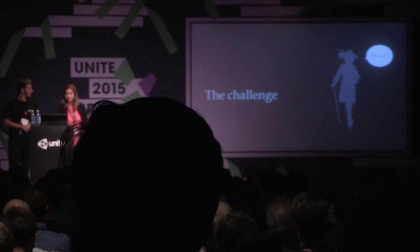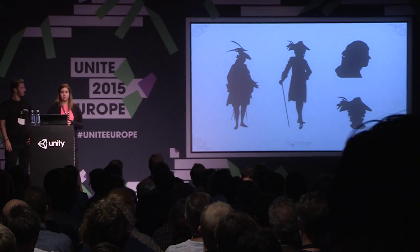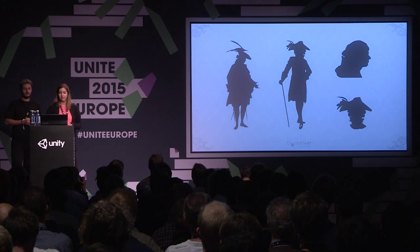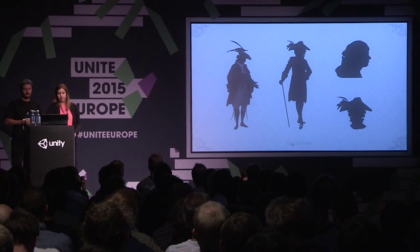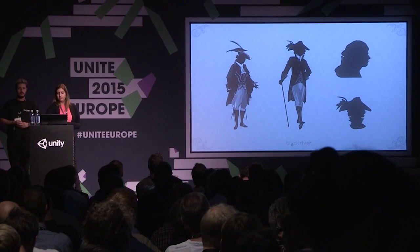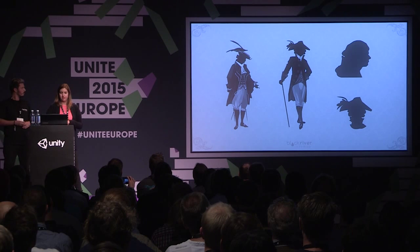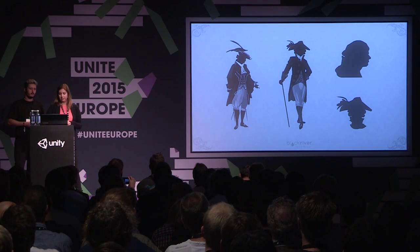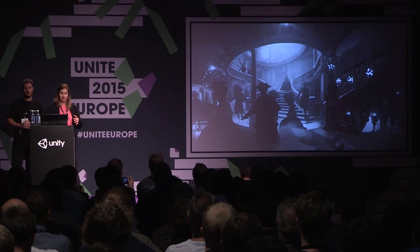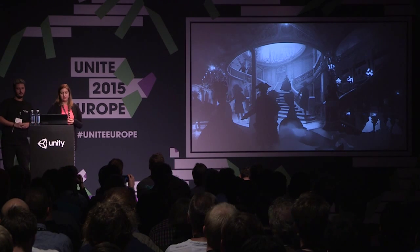Let's talk about our challenge, which was Jacks. Why was it a challenge? We wanted to make a demo — a technical art demo — to see how far we could go in terms of art and programming. We did a lot of concepts for this character. We wanted to make a silhouette with contrast, so we chose a Rococo art style.